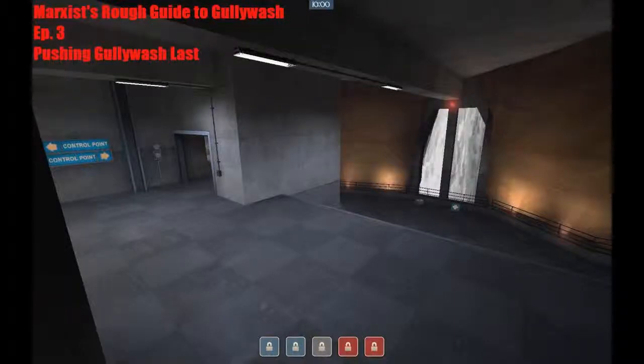Hello again, it's Marxist, and we'll be finishing off Gullywash today with episode 3 on how to push Gullywash last. In this video, I'm going to go over common last pushing techniques, how to hold the lobby before you push, and how to run each off-class, what to do with different sorts of situations when pushing last, such as having advantage, not having advantage, and then giving a generalized checklist for each of the six players as to what they should be doing or what their specific goals are for this particular last.